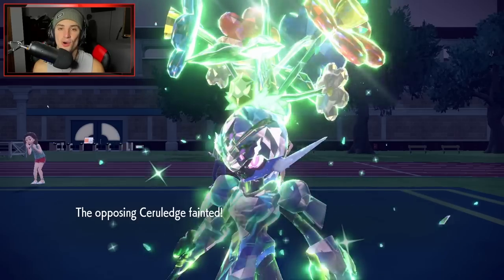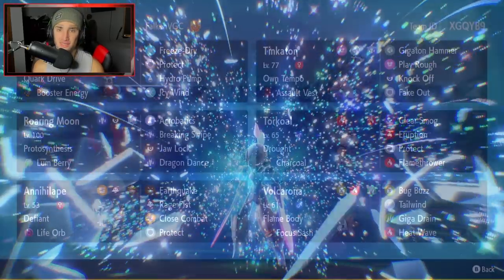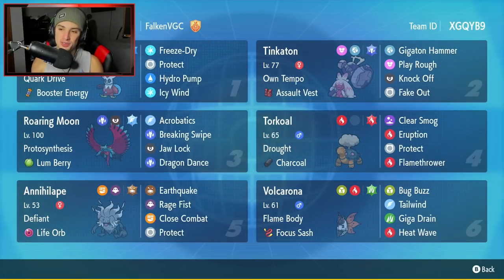There it is, ladies and gentlemen — 1 and 2 for today's video. Felt like we played great all around but ended up losing two battles due to some unfortunate RNG. That's the name of the game — you lose some, you win some in Pokemon. Tinkaton was absolutely amazing: did big time damage, got off a few nice Fake Outs. Iron Bundle and Roaring Moon did a lot of the heavy lifting. Pokemon like Torkoal, Volcarona, and Annihilape came in situationally but did their jobs.